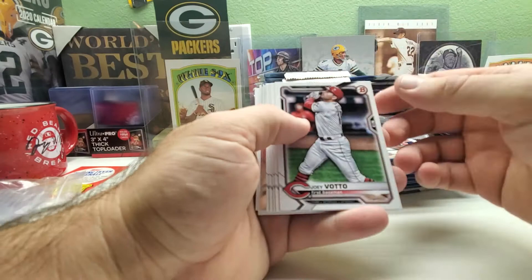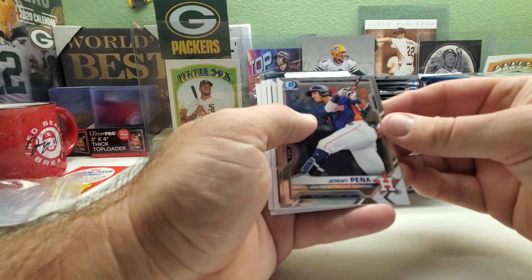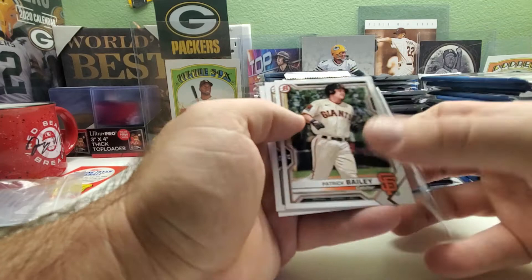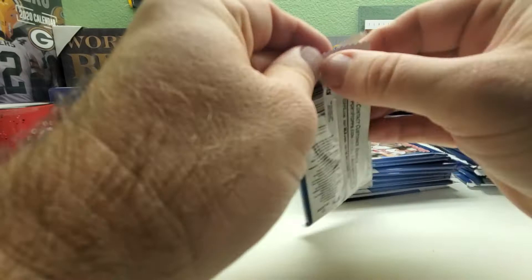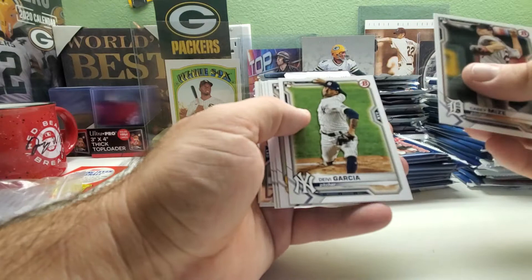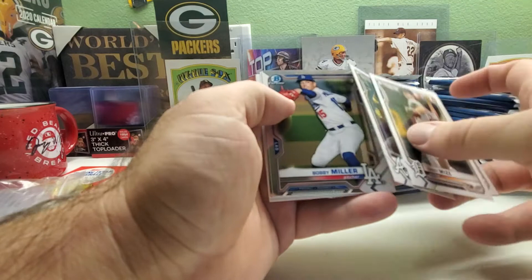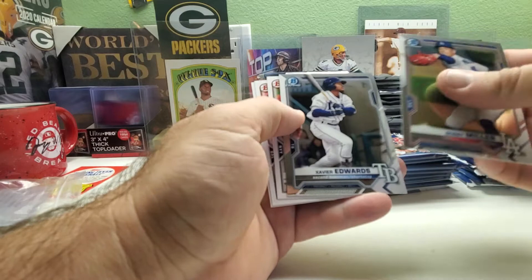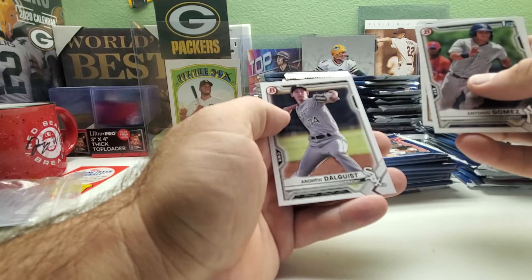I don't know if there are any inserts in this stuff, but hopefully there are. Joey Votto, Kirsten, Buster Posey, Garrett Cole, Austin Meadows. Then Jeremy Pina and Ishmael Menda — First Bowman. Patrick Jackson and Austin Martin — First Bowman. There's a good one there. Pack 3: Casey Mize rookie, Deivi Garcia rookie, Jake Collinsworth rookie, Luis Capasano, and Ronald Acuna Jr. Then Bobby Miller and Xavier Edwards as the chrome. Antonio Gomez, Garrison Rodriguez, and Andrew Dahlquist — a lot of prospects.